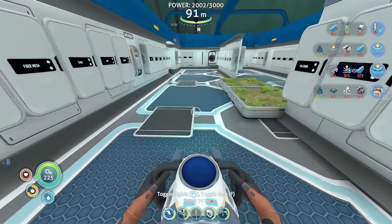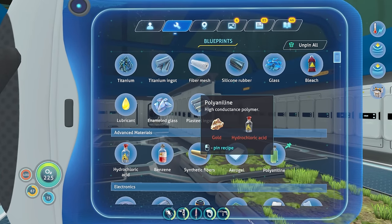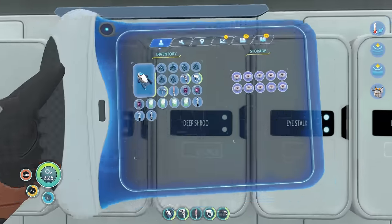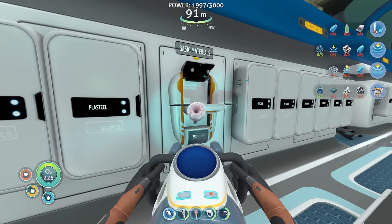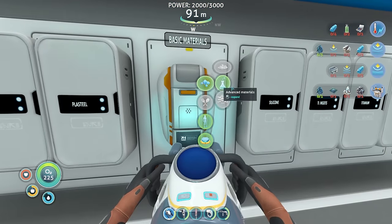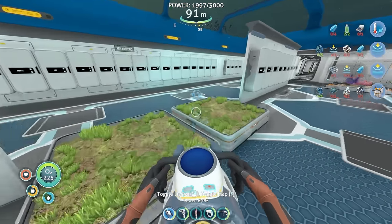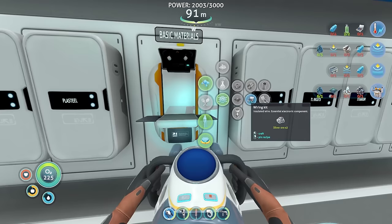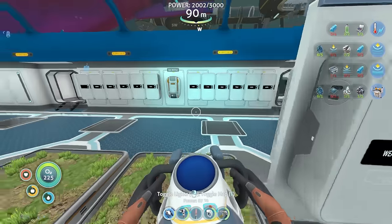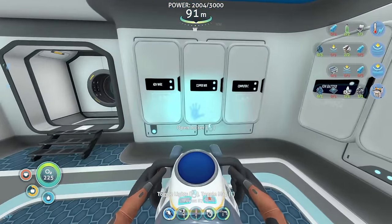Now we need the other stuff. Two polyaniline - hydrochloric acid and gold, so salt and deep shrooms. I have an infinite supply of salt so that should be fine. Let's make two hydrochloric acid and mix that with my last two pieces of gold. Unfortunately I'll have to gather some more - I know a place. Then I need a wiring kit which is just two silver, then a wiring kit, two lithium, a diamond and a lead. Then a computer chip which I'm going to need another piece of gold for but we can get that in a second.